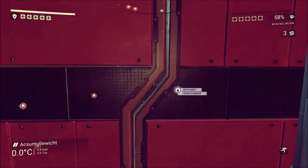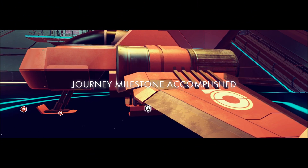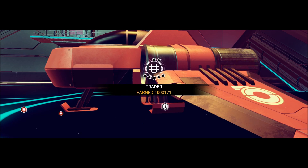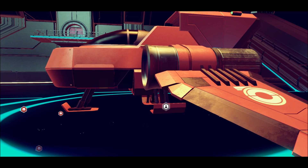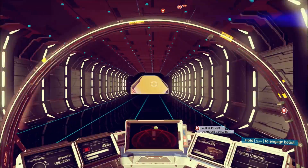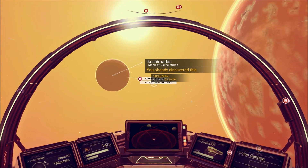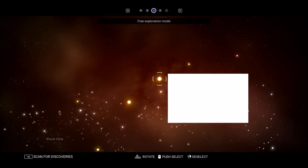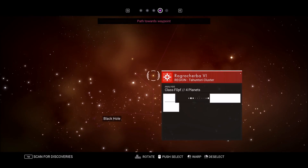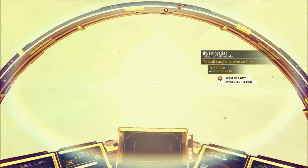Now for the ultimate decision. Do I head for that black hole, which will apparently warp me closer to the center of the galaxy? Or do I follow the atlas guidance thing? I think I want to take the black hole — I want to go deeper into the galaxy. I don't know if that means there's better stuff out there. The atlas path — I kind of feel like I know what's going to happen. I'm going to find another one of those atlas things. Following the path to the black hole seems a little more fun to me. So let's do that. Engaging hyperdrive. We're going to explore some planets along the way and see what we come up with.